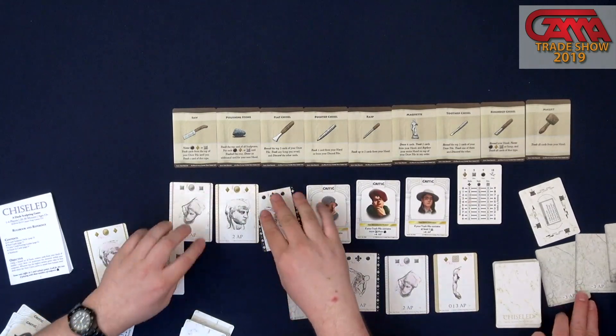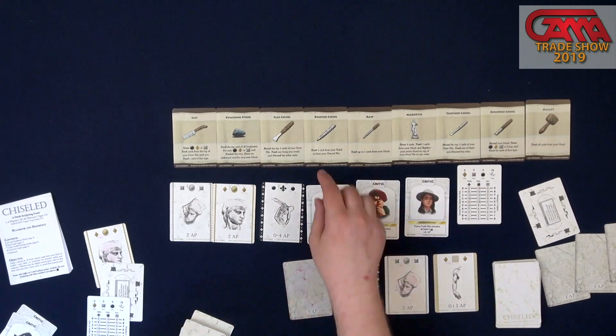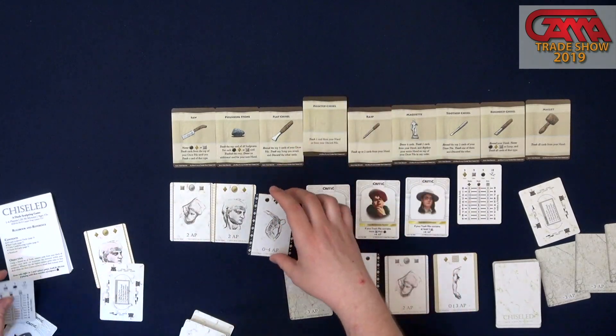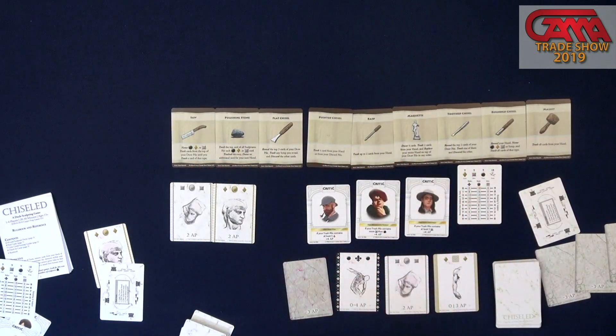On your turn, everyone starts with a hand of three cards. Each of these tools lets you interact with your hand or your deck in different ways. For instance, I want to keep these heads but get rid of some of the body cards, so maybe I'll use the pointy chisel — I can trash one card from my hand or my discard pile. This will move to a separate trash pile. That tool card gets flipped because it's used, and when all of them have been flipped, we'll flip them all back over at the start of the next first turn. So it's an action drafting system plus deck destruction.